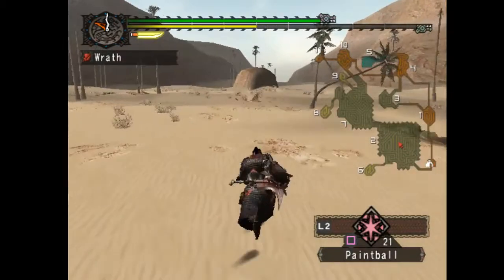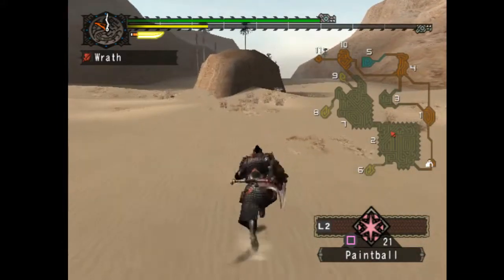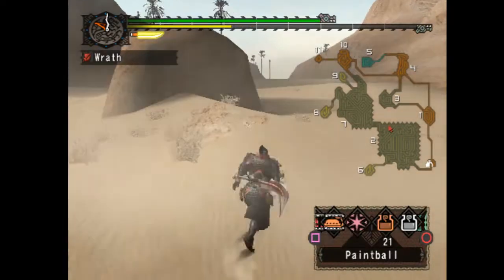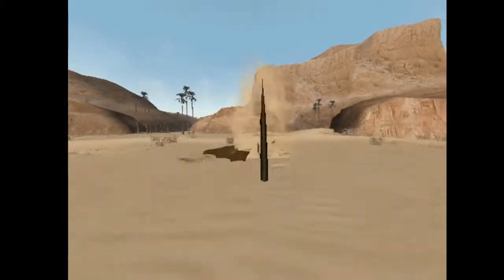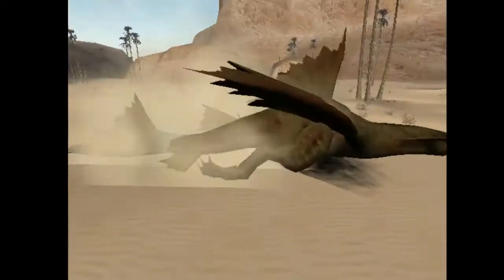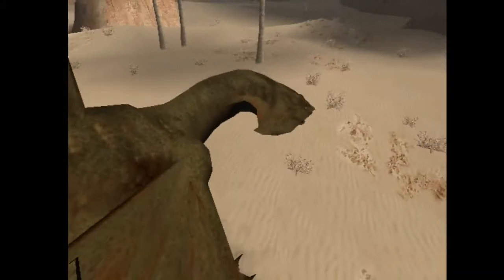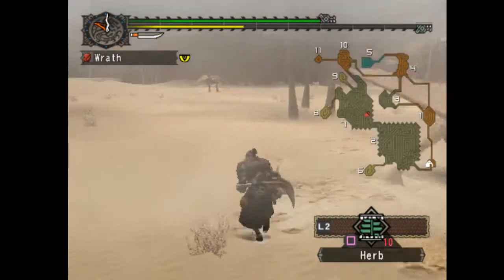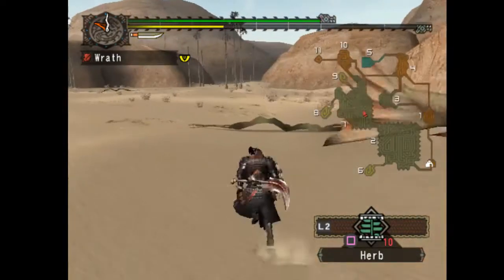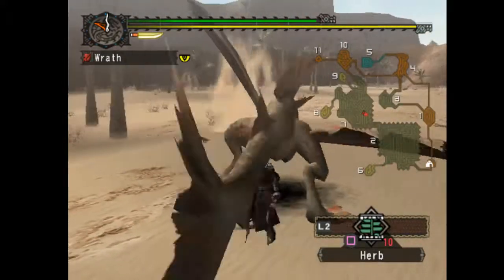These guys don't make fighting the Cephalodrome much harder, but they definitely could if they all come out of the ground — like, say you stun the Cephalodrome but you also stun the Cephalos with it. You don't have to run all the way to the area. A little bit larger, a little bit darker — he's got a little tan on him, been in the sun a lot. You're already out of the ground, so I might as well kill you.